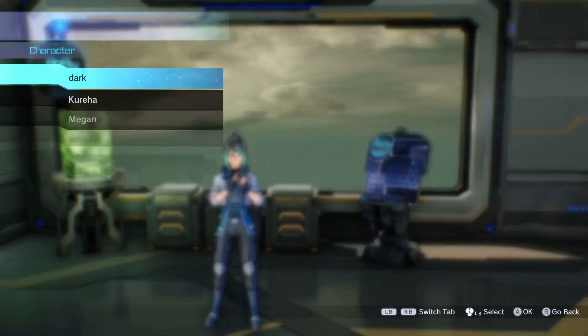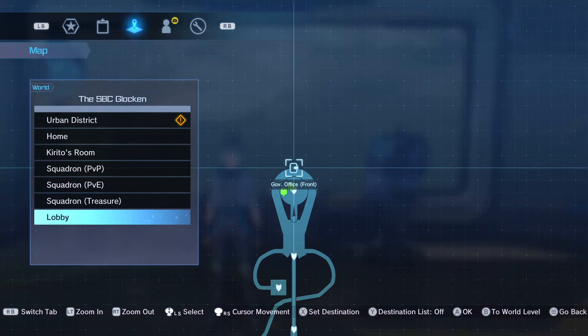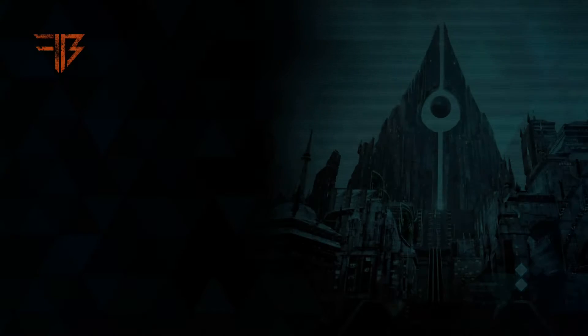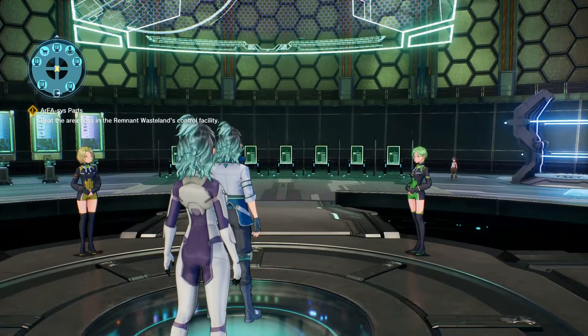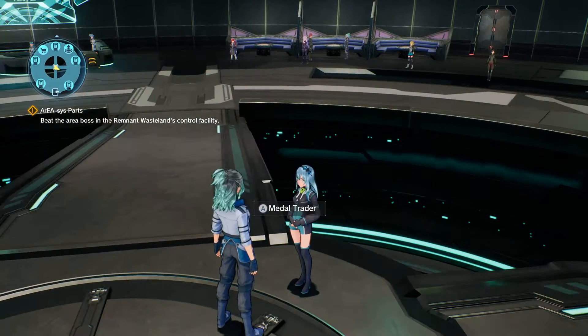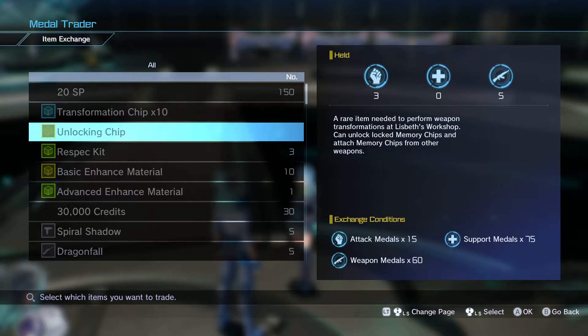There are two more things I've got to show you. One of them I'm not really sure on — I recommend you guys look this up, I'm still investigating. In the lobby room, if you go to Millatrator and you want to buy items with middles, they don't give you items necessarily — they just give you a certain amount of middles. You can get them for doing missions in co-op. The problem is, for my attack middles I only have three. My weapon middles, I only have five.